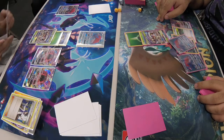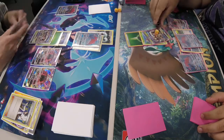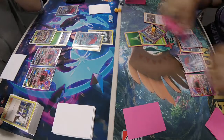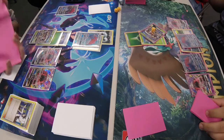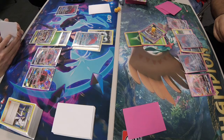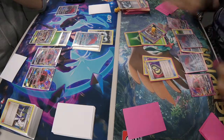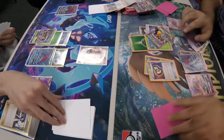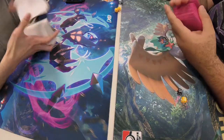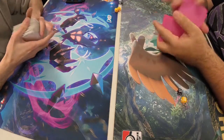Jackie trades twice from his side. Daniel gets Tapu Lele and grabs Guzma. Jackie counts Daniel's remaining cards. We see another Trade, then Double Puzzle — Daniel's last two puzzles. Guzma brings up Lele, Float Stone is played, and Daniel knocks out the Lele. Daniel Collins takes Game 2 in an amazing comeback!